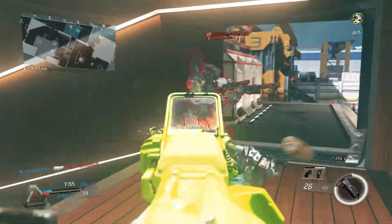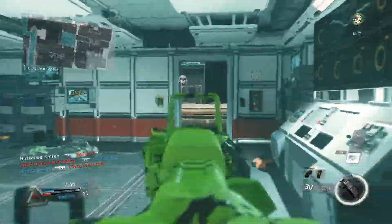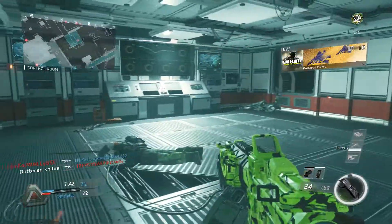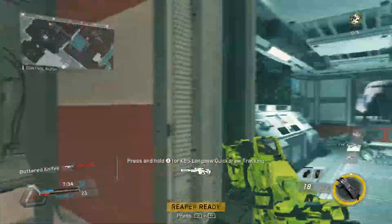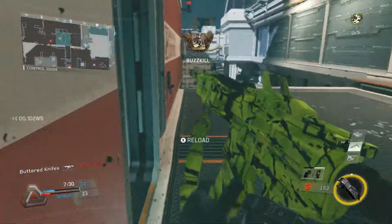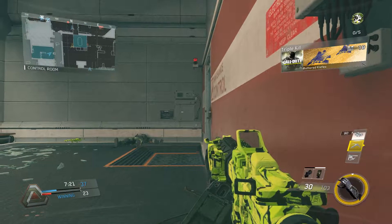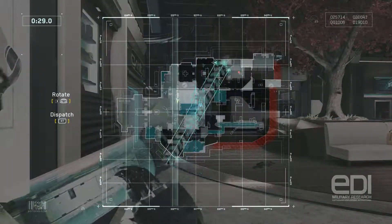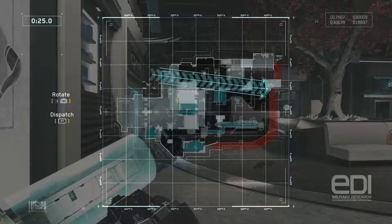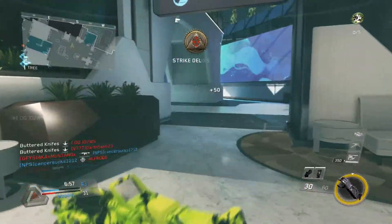I've been pretty successful on this beta — I've definitely won most of my games. Let's go pick up some easy kills. Calling in a UAV. This game kind of feels like BO3 and MW3 — it's got a weird feel but it feels good. If you like BO3, this would be an easy transition because they're sticking with the same movement features. We're gonna get some scorchers here, which are pretty cool.